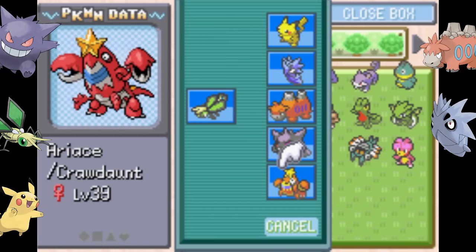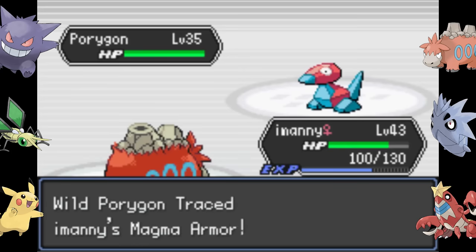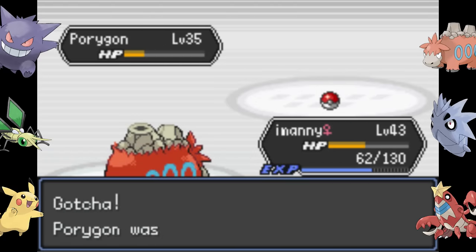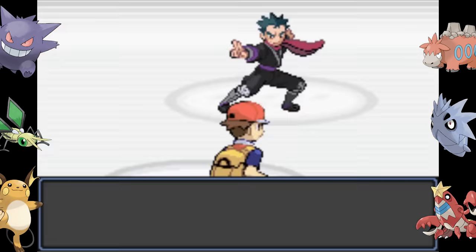I know why it happened. Part of it is that I was being a dumb trainer, but the other part is that I was a fool and I took Crawdaunt — this story's hero — off of our team. Because of my lapse in judgment, we lost our legendary Pokemon. As soon as I get it back, I do what Ash is never willing to and get a Raichu. And then I face Koga.